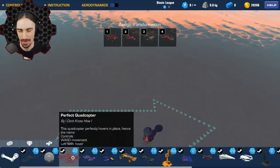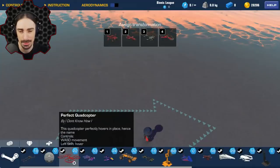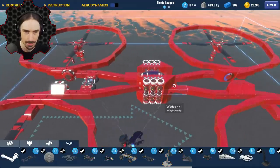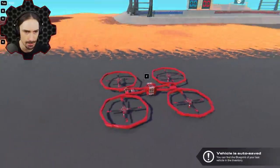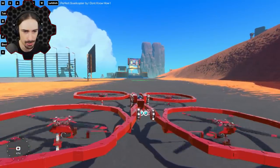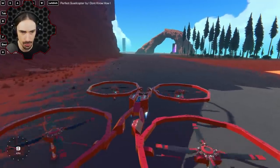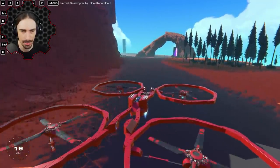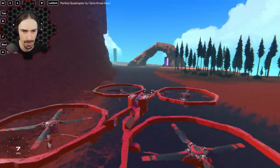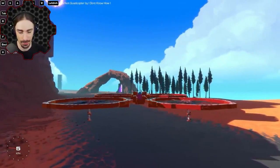Perfect Quadcopter — apparently this quadcopter perfectly hovers in place, hence the name. Left Shift — it's booting up. Okay, press up to go up.